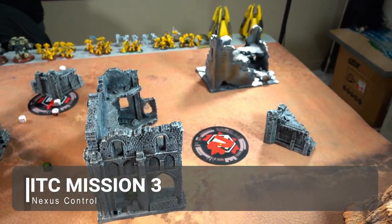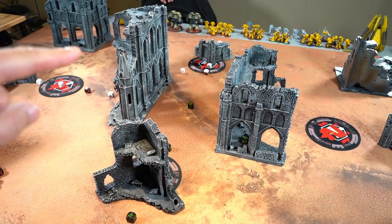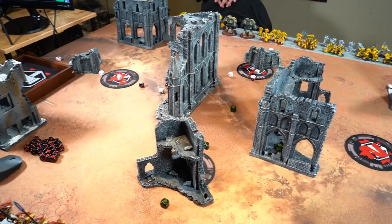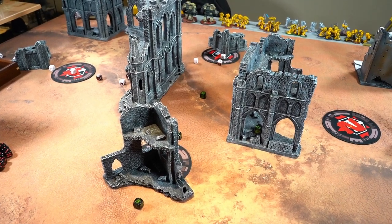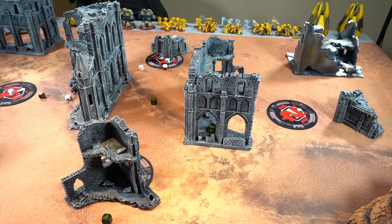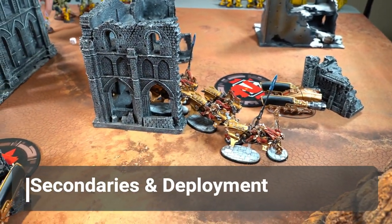The mission is ITC Mission Three: Nexus Control — four objectives, and you have to hold all four to get the bonus. I won the roll-off; it's table quarters, so Jay's over there and I'm over here, meaning Jay deploys first. For secondaries I've chosen Big Game Hunter, Butcher's Bill, and Recon — pretty standard. Jay has Gangbusters, Engineers with two tech squad units, and Big Game Hunter.